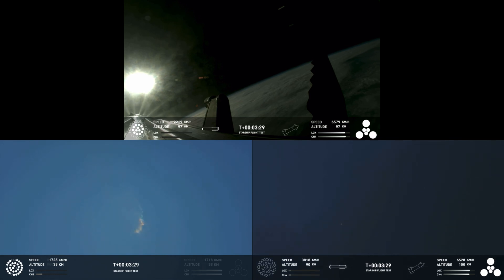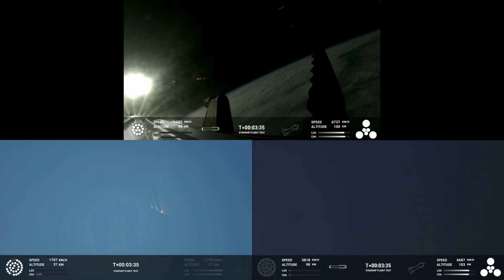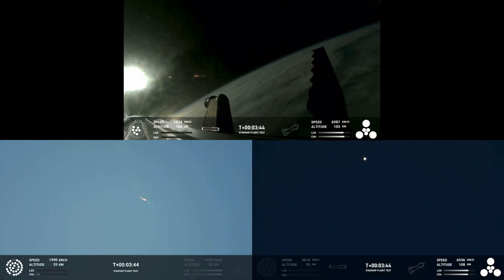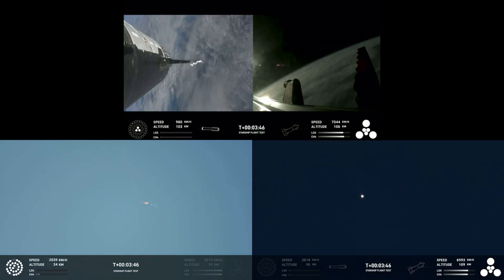The first stage is on its way. The ship is still underway with all six engines on the second stage. The first stage is conducting its boost-back burn with all six engines — that lasts about one minute. That boost-back burn propels the booster back towards the coast, taking it toward its landing site.